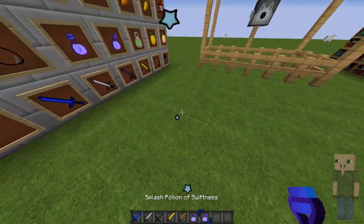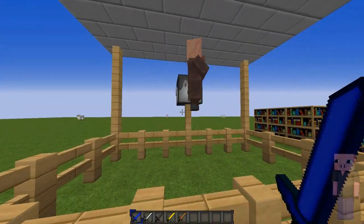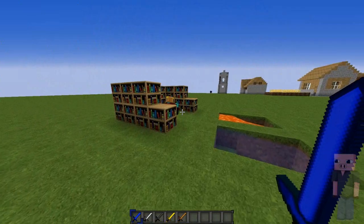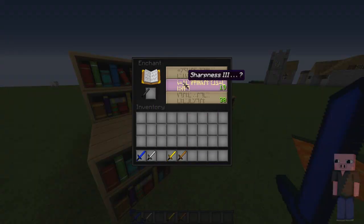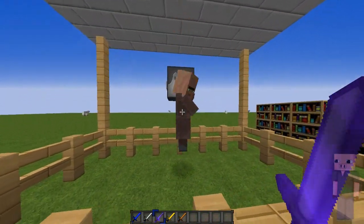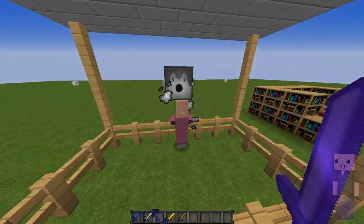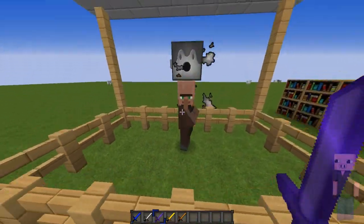The potion particles obviously change color depending on what potion they are. Next up we got the crit and sharpness particles. The crit particles look the same as the bow particles. The enchanting table looks like this, and when you enchant you get sharpness — the sharpness particle looks like that. Combined crit and sharpness looks really colorful, definitely one of my most favorite combos.